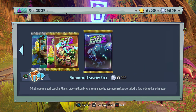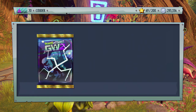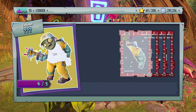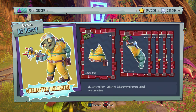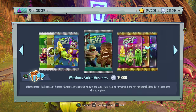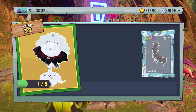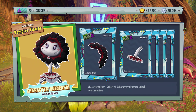Now let's open up the Phenomenal Character Packs — I'm only opening three because I like opening them on episodes where I showcase that class. We got AC Perry, which is one of the two new engineers you can get in Garden Warfare 2. Pretty cool. Let's open up another one — oh, the Vampire Sunflower! Very, very awesome, I really like this one. You got to play that in the beta — it was a lot of fun.